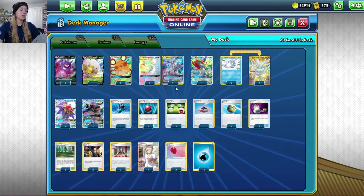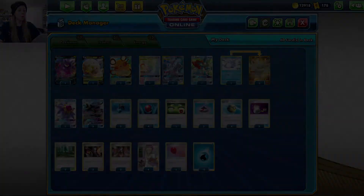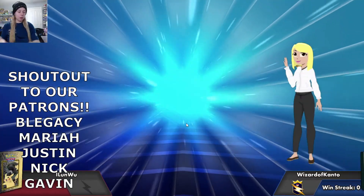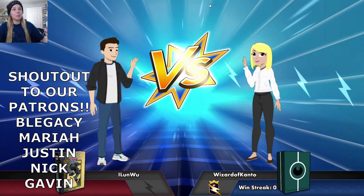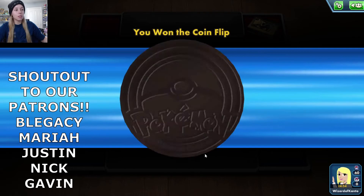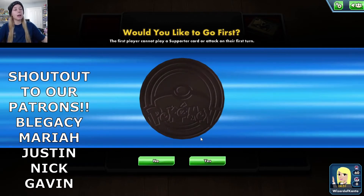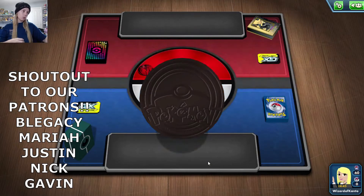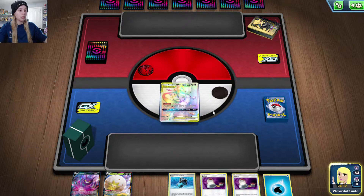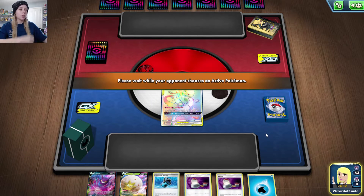If this is your first time on the channel, thank you for spending some time with me, Wizard of Kanto. We've got other deck analysis videos — Centiscorch, Pikarom, and Eternatus. Today we're doing Meta Monday. I'm going to choose to go first, which may be a bad choice because I think they might be running a Peekarom deck — this is not a super strong opening hand. We would have liked to see a Snom or a Quick Ball.